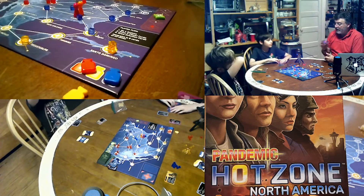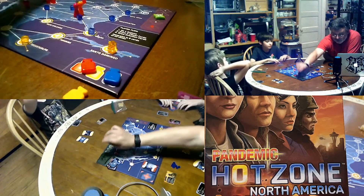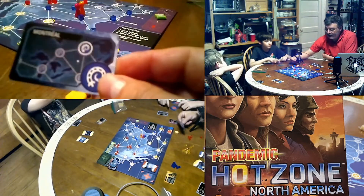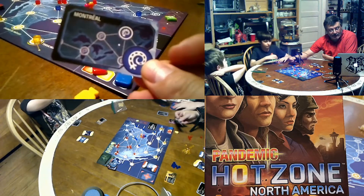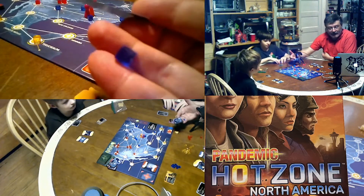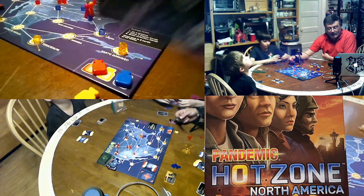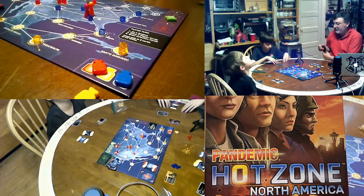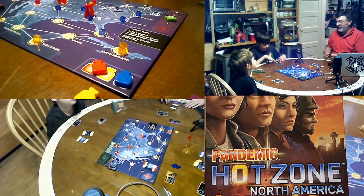The way the turns work is: you do your four actions, then you draw two player cards, then you draw what they call infection cards. Infection cards have city names on them, and when you draw one you put a disease cube of the matching color in that city. As the game progresses more and more infections happen as you get more epidemics and outbreaks.